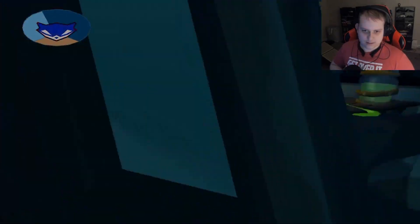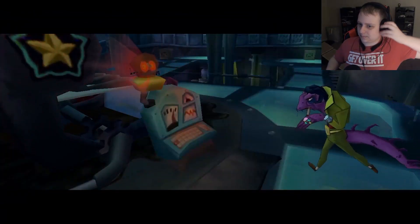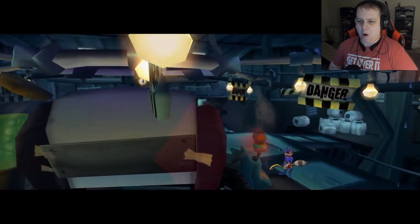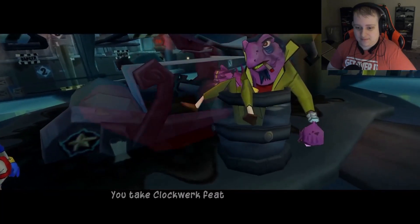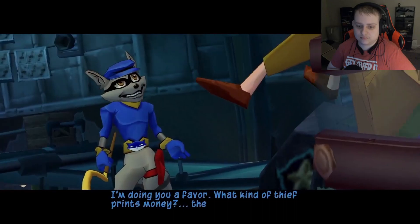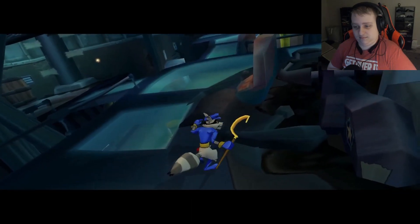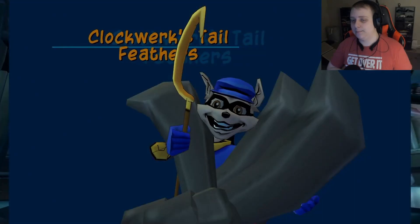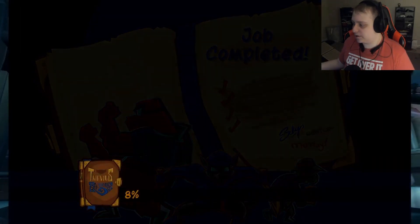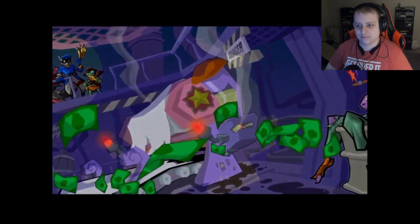Come on Dimitri — you wanna dance, let's dance! Boom — boss defeated! Who's he gonna try and print more money? Post-fight cutscene: Sly takes the Clockwork tail feathers and shuts down the counterfeit operation. Sly tells Dimitri there's no honor in printing money — what kind of thief does that? That is true. At least we got the tail feathers, but there are still a lot more Clockwork pieces to get. The Clockwork tail feathers are ours and Dimitri's counterfeiting operation is ruined.